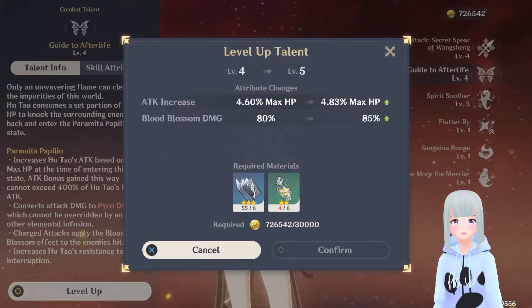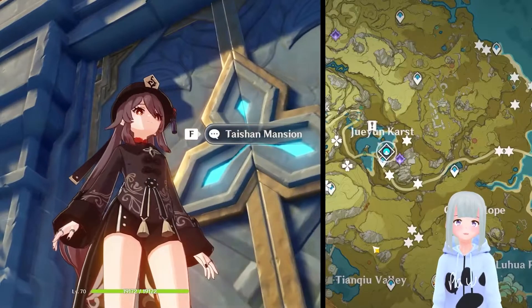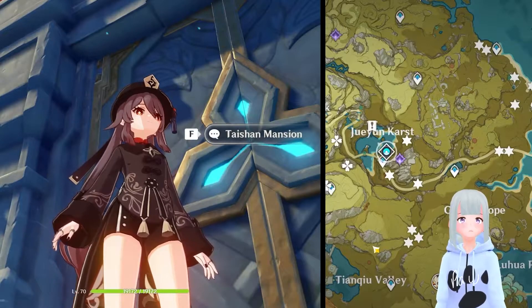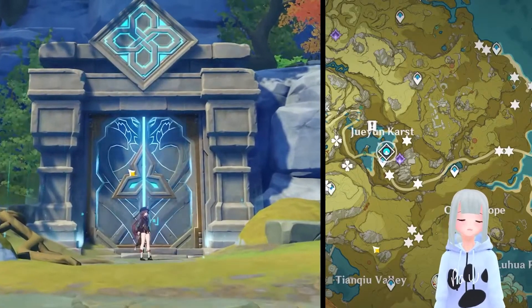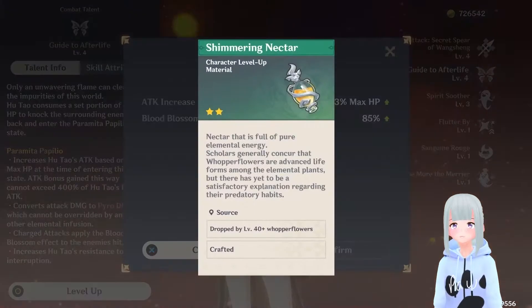Taking a look at her talents, she's going to need the Guide to Diligence books. These are available at Taishan Mansion on Tuesday and Friday, located over in Jueyun Karst. Just pop on over there and farm these up on those days, and you'll need more Shimmering Nectar here too — big surprise.